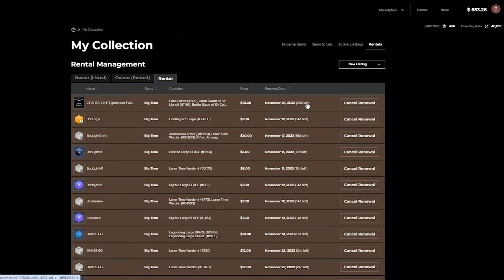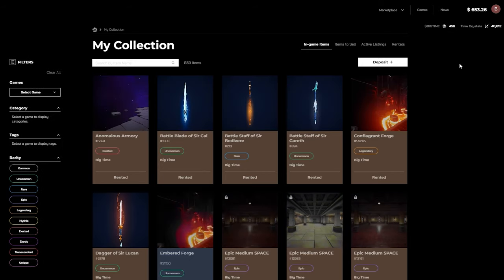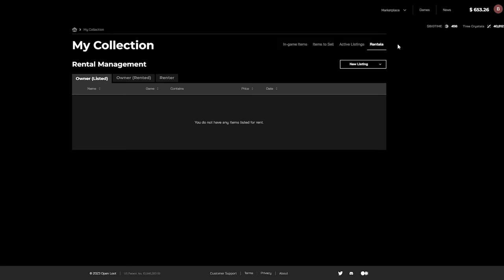Congratulations, you have completed your first rental. Now, let's assume you are on the other end of the transaction, and you have bought a Big Time NFT, and don't have enough time to play the game, and would rather give it away to another player to enjoy. Go directly to your profile dropdown, go to My Collection, and you will see rentals on the far right. Once you are there, you are able to see the listed NFTs you own, and the ones you have rented out. If you wish to create a new one, click on the new listing dropdown to choose from either a single listing or a bulk listing.